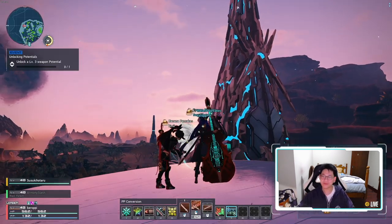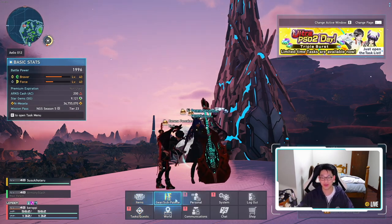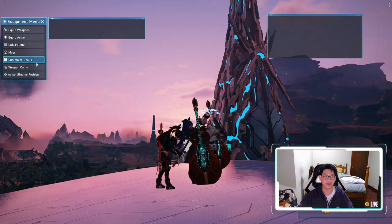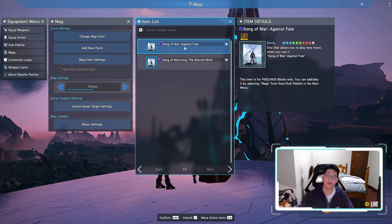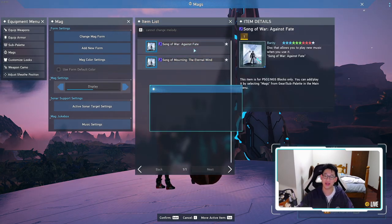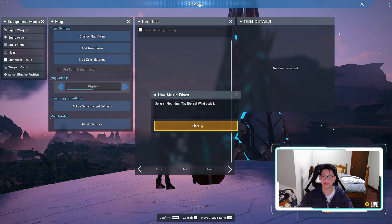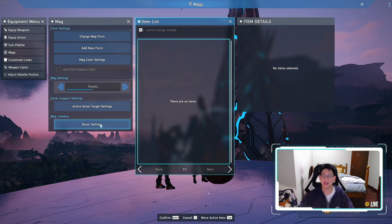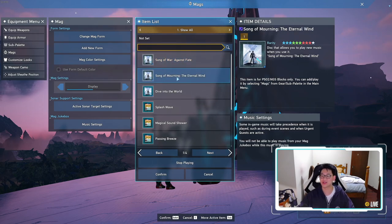So after you've done all your scratching, how do you apply those CDs? You're actually going to have to go to Gear / Sub Palette, then go to Mags, then Music Settings, then Add. Right here you have Song of War Against Fate as well as Song of Mourning. You can just apply them — has been added. And voilà. Next time when you want to listen, you go to Play, and right here at the very top we have Song of War Against Fate as well as Song of Mourning the Eternal Wind. You can play it whenever you want — very, very convenient.